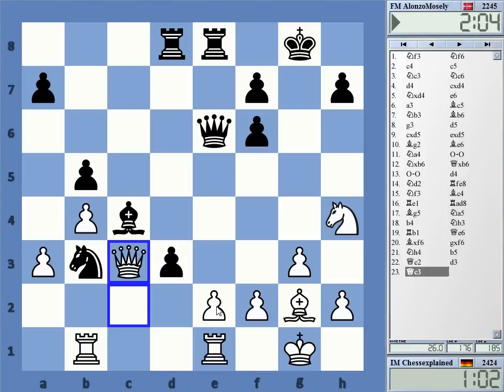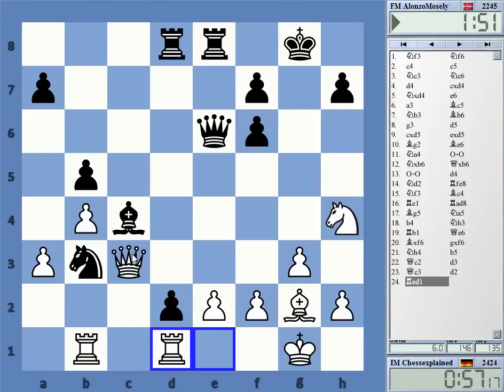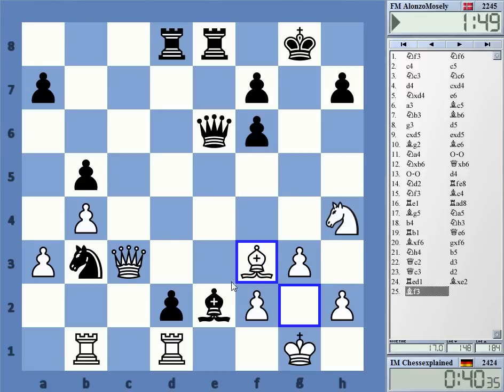Queen c2 was immensely stupid and completely unnecessary. He has self-trapped his knight on b3, so it can never ever be good for Black. And I give him the game with this nonsense. It doesn't really matter — I could also resign, but I have to punish myself a little bit by continuing.